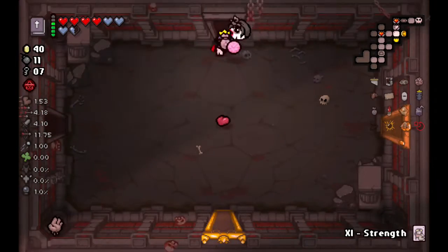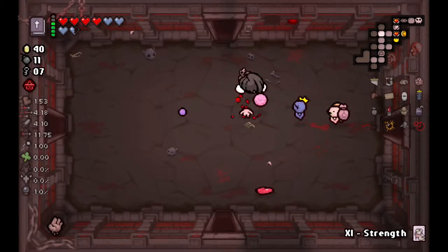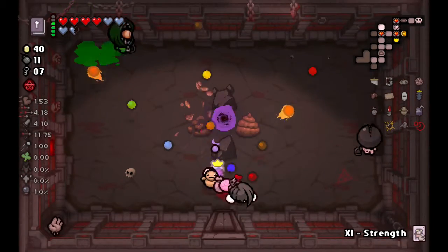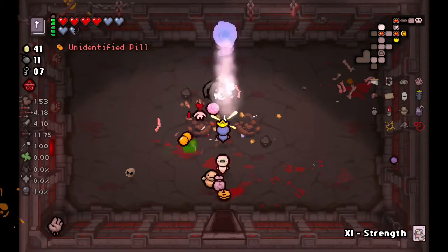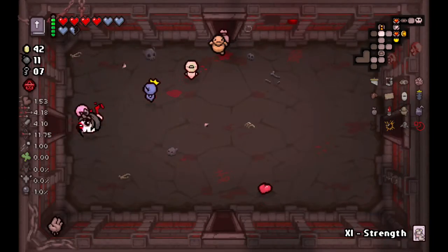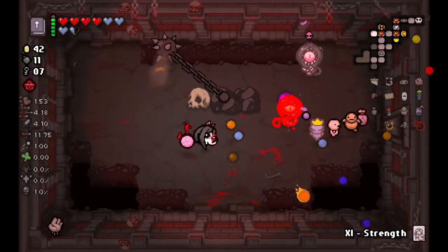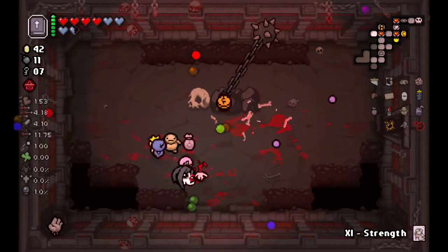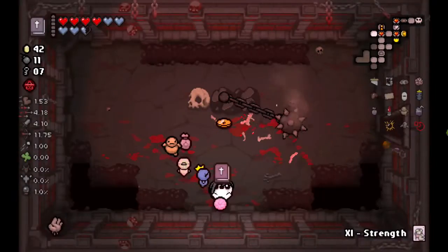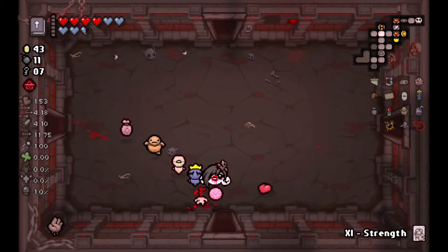Hopefully find a red chest to teleport us straight to a devil deal or something. That's my fault for getting blind items - you're not supposed to take them, but I like to have a little fun. Pop him - those guys are just annoying. Careful - pop a Book of Revelations. We need as much HP as possible now that we are basically headless.